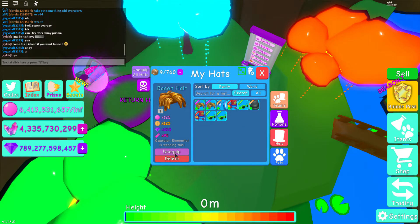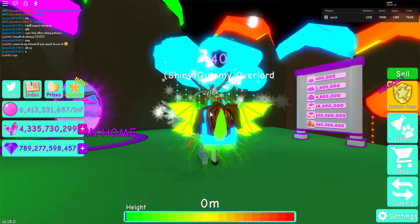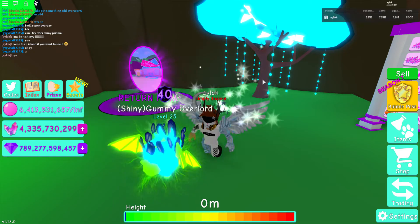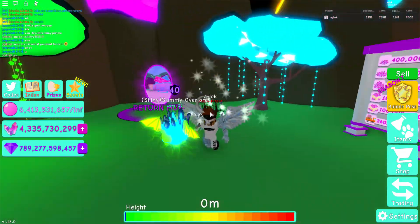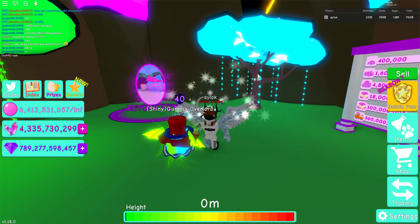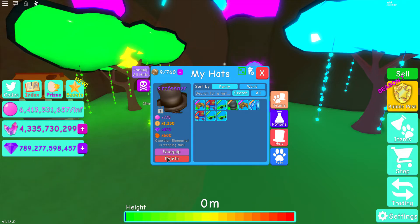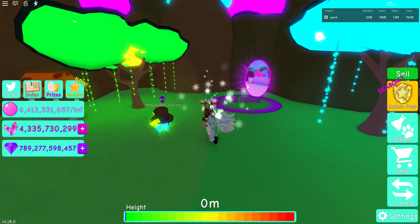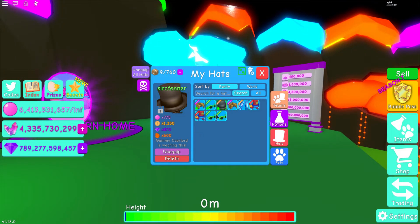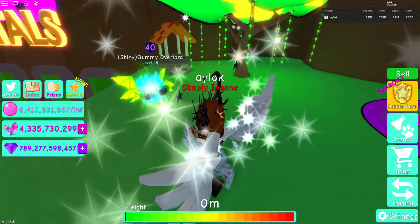Let's try out all the hats. We got the bacon hat here — it always looks really good. Then the blue circle one — actually looks good, didn't think it would but it does. What about the clown hat? Probably not my favorite. This one looks cool — I like this one. What about the lucky cloud goggles? Yeah, looks good also.